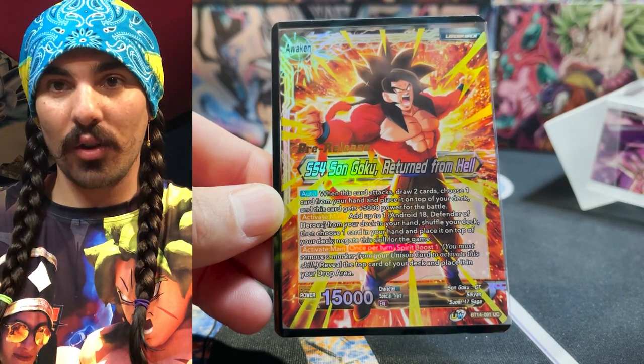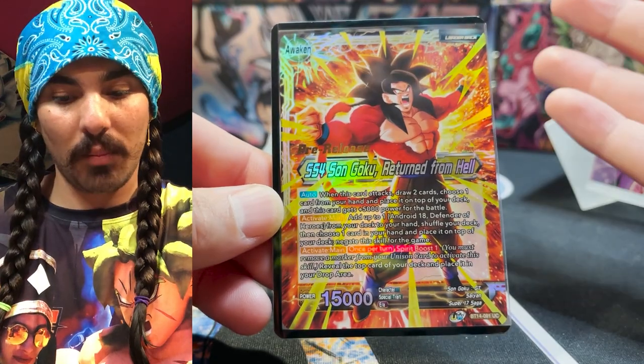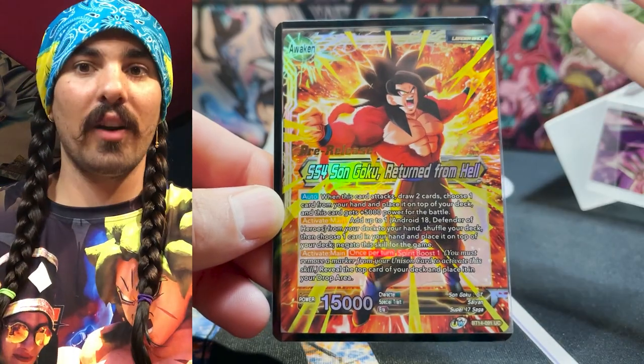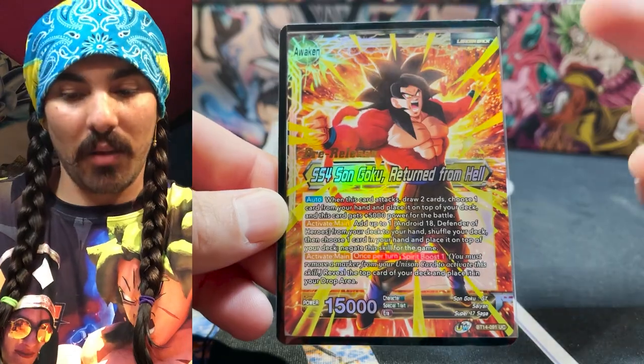He also has another activate main that's a Spirit Boost one mechanic - you Spirit Boost one off your unison, reveal the top card of your deck into your graveyard, and if it has a skill that plays it, it will get played. So the deck is a lot of planning - you have to really think about what's in your hand, whether those cards should be on top of your deck, how to get them there, and how to play them off the top.